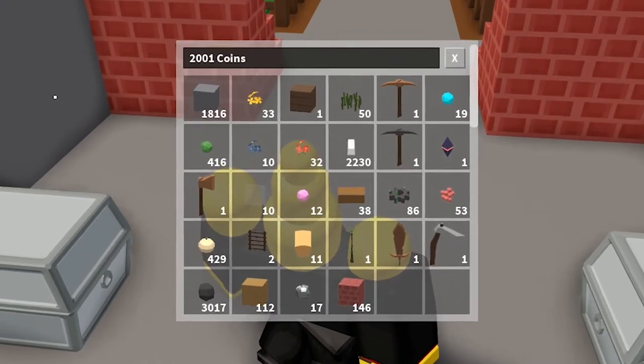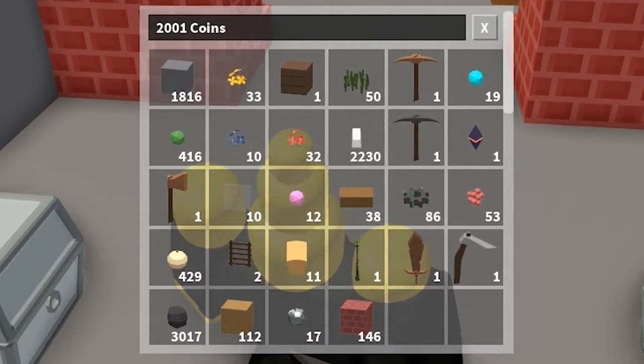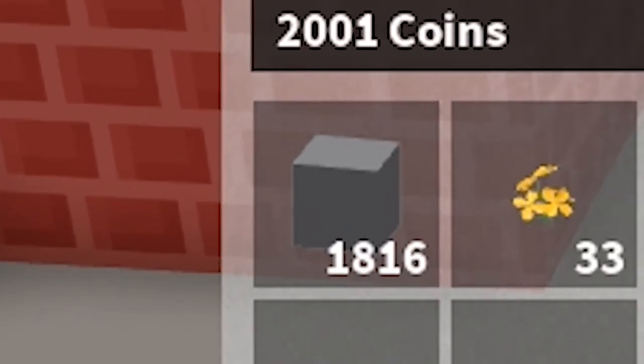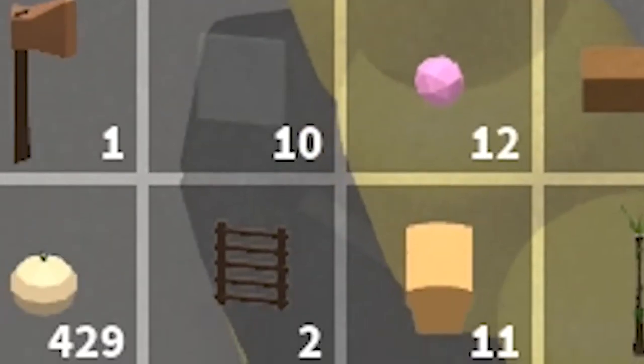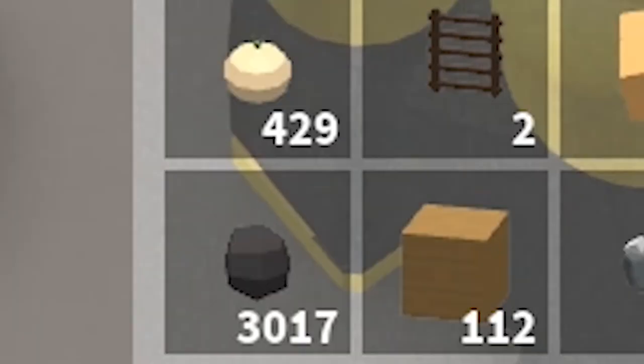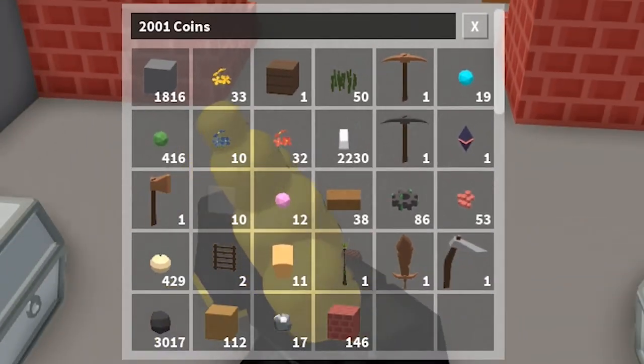This farm is quite efficient. As you can see, using this farm for just a little while, I made 1.8 thousand stone, 2.2 thousand iron, and 3 thousand coal. That is pretty nice to build with.